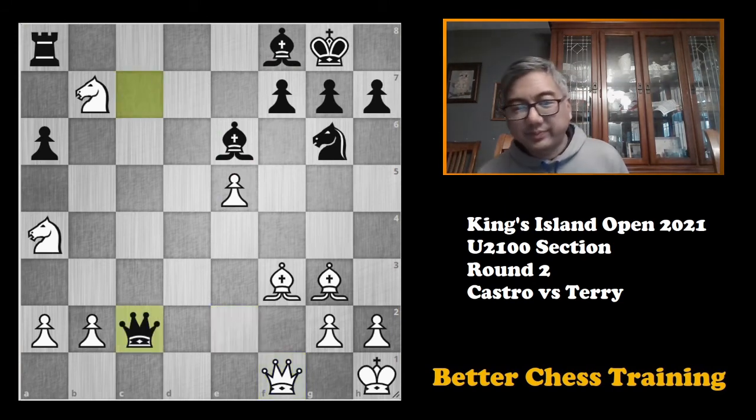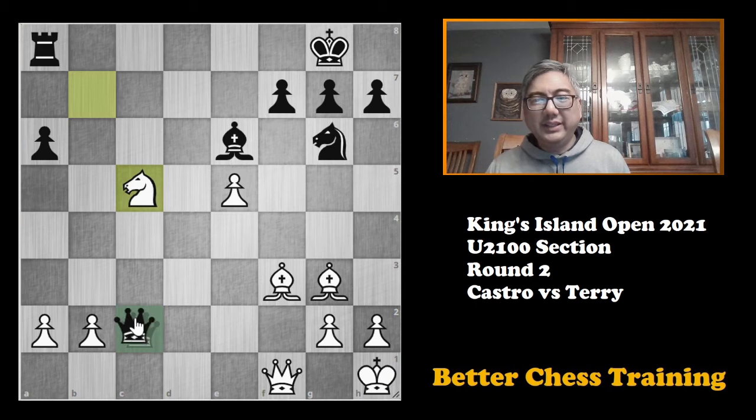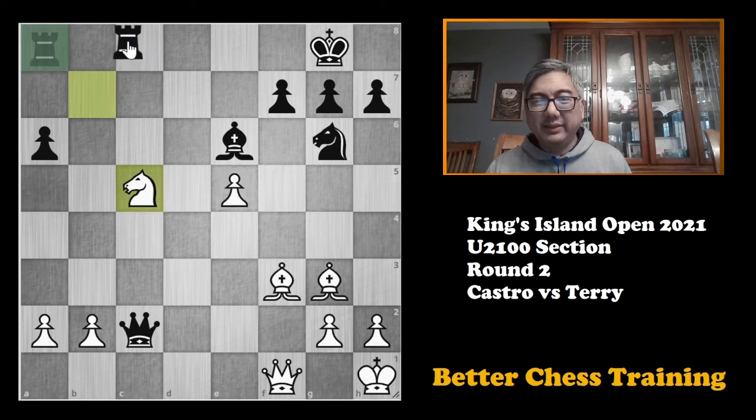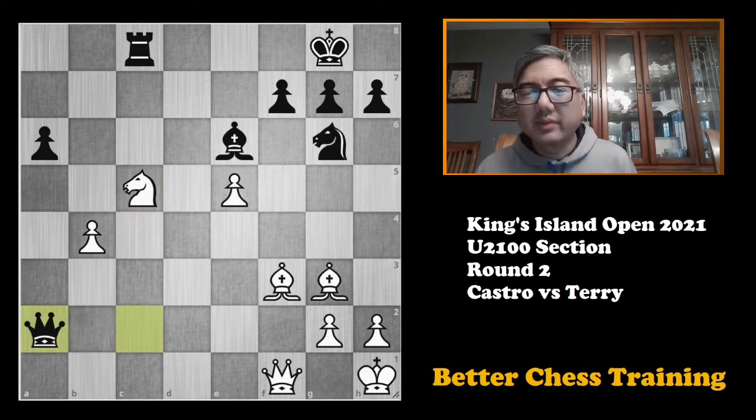The idea was that after this exchange, if he takes, I take and I should be okay actually. But he played elsewhere, and I now have this knight on b4 at least. He takes on a2, and I thought to myself that since I'm likely losing this position, I need to start creating some problems and complexity in the position to see if I can get him to make a mistake. So I played h4 — just trying to bust open his kingside and do something, though I didn't have anything concrete.